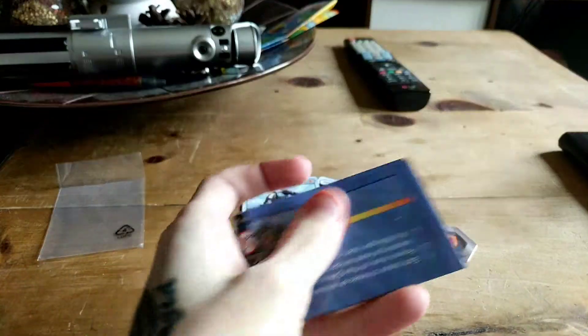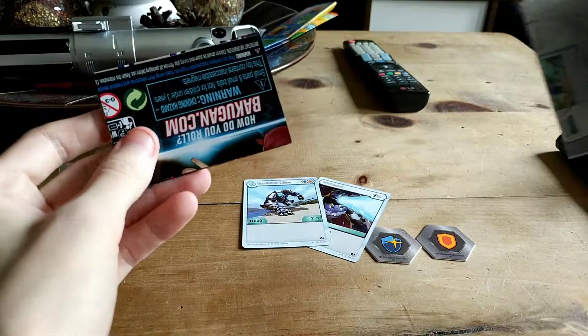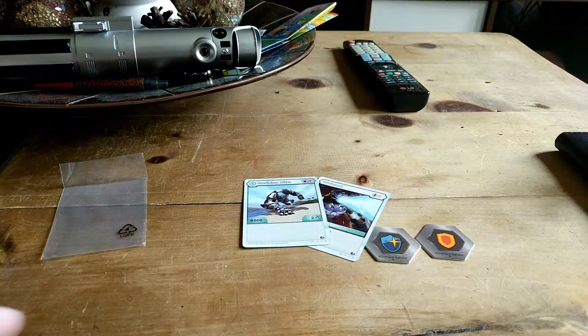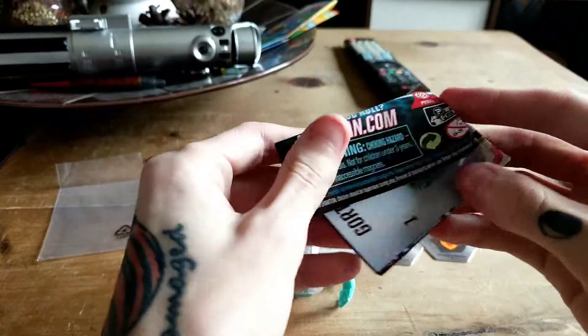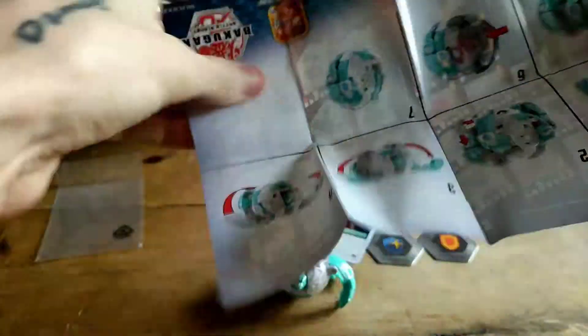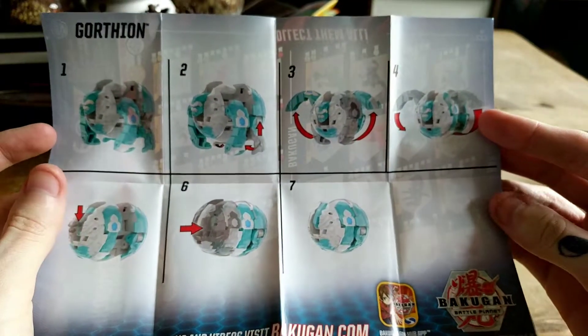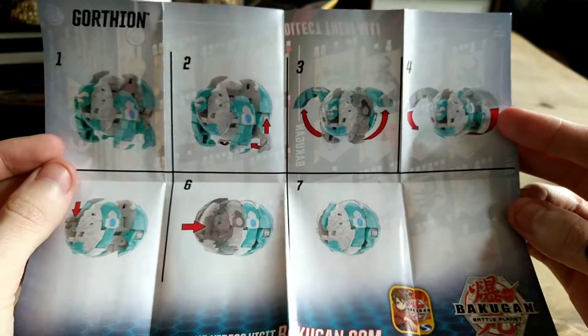Of course he does come with instructions and a checklist, but we don't need the instructions. This is just the instructions on how to play the basic game — we're TCG players here, we play the full-on card game. There are his instructions. Feel free to pause the screen or go and check out the official Bakugan YouTube channel to learn how to close him.